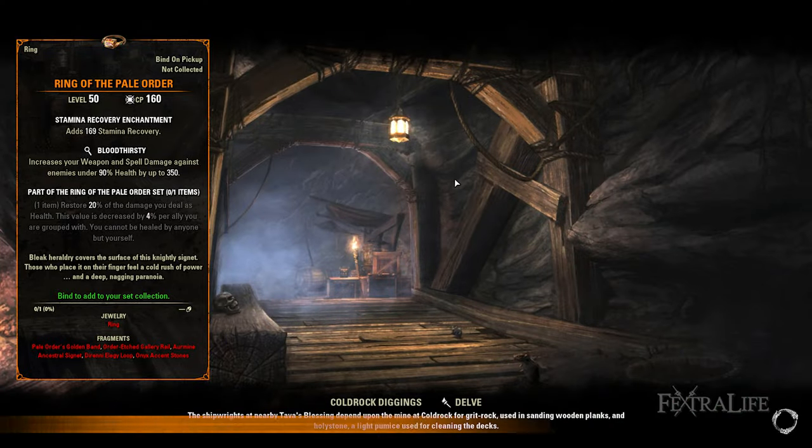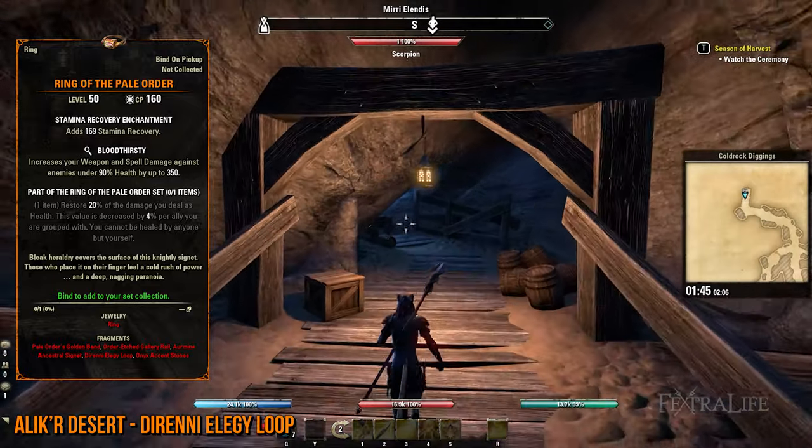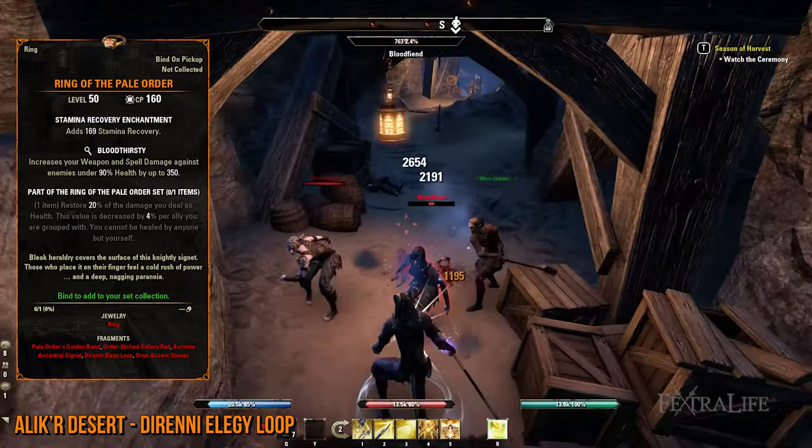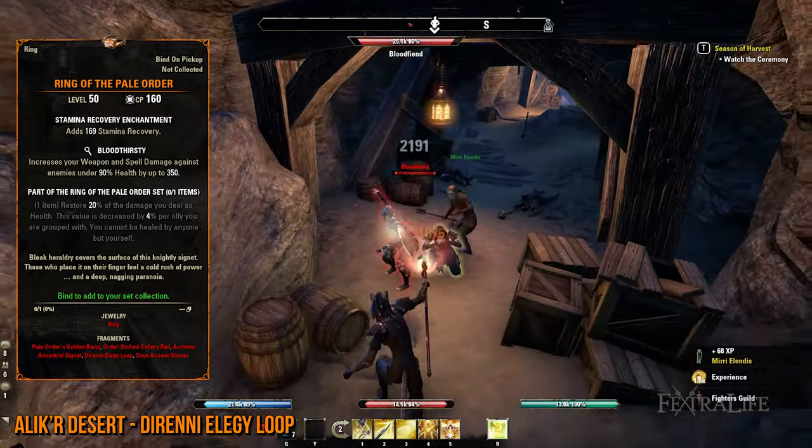Last but not least, and especially if you're leveling up your Fighter's Guild skills, is the Alik'r Desert. Make sure to pass by the Coldrock Diggings Delve and slay some bosses in order to receive the Direni Elegy Loop lead.